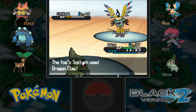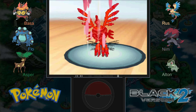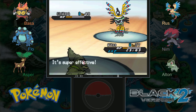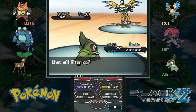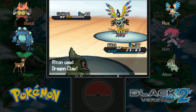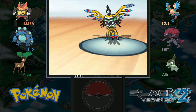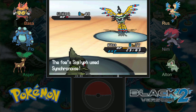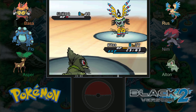Another Mirror Move — we can survive one more. The question is whether one more dragon claw will be enough; it's going to be very close. I could switch for experience but someone gets the experience either way. Come on Alton, give it your all little guy! And no — not quite enough. Synchronize — that's a different move.